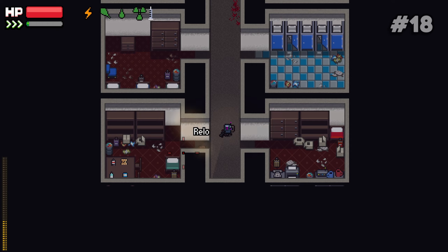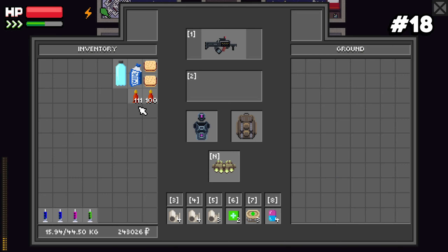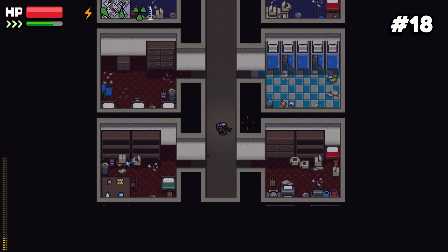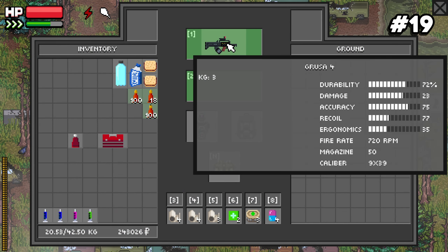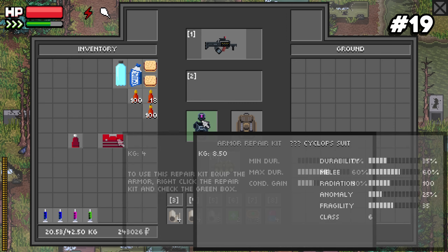Number eighteen: to reload your guns you only need ammo in your inventory — there's no mag management system, you don't need to fill up magazines. Number nineteen: weapon and armor repair kits are usable in raids, so if you find them and your gun or armor is in bad condition, use them right there in raid.